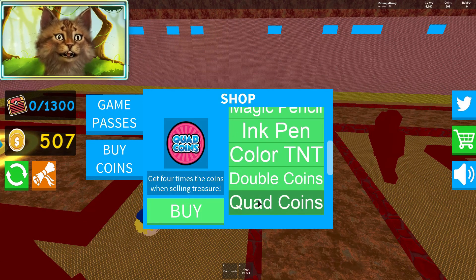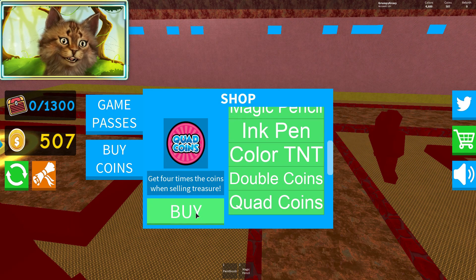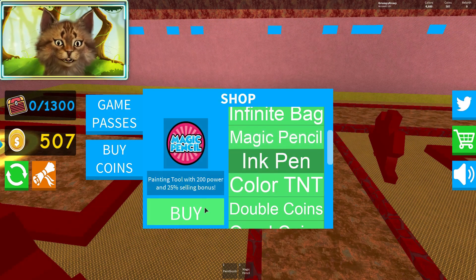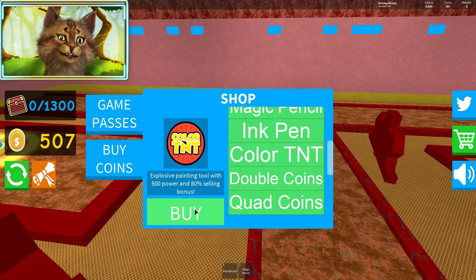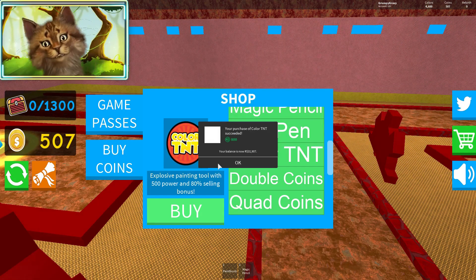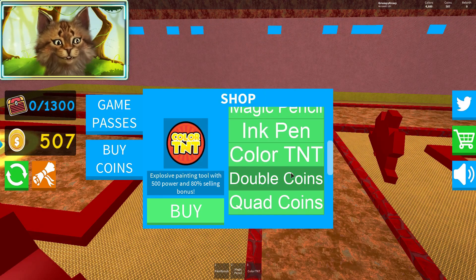So in this video I was gonna spend all my Robux. I bought this quad coin right here — I can't even buy it because I already bought it. I also bought this magical pencil. So I already spent my Robux, but what I'm gonna do is, since I gotta record this video again, I'm gonna be buying this color TNT for you guys, spending 800 Robux more.